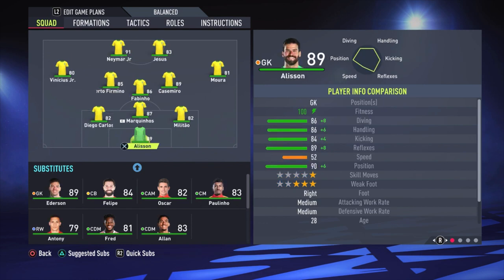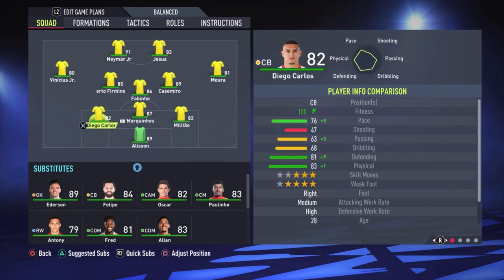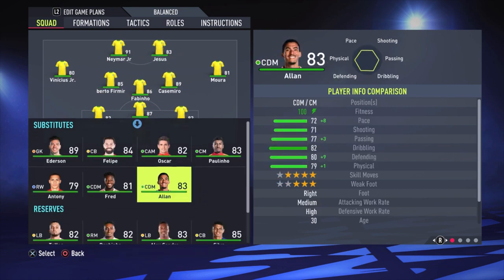Now I'll show the formation I like to play with Brazil. I've only tested it in offline modes, played against a friend, and it did an amazing job. The formation is the 3-1-4-2. Alisson is the goalkeeper. The three center-backs are Militao, Marquinhos, and Diego Carlos. The one defensive midfielder is Fabinho. Casemiro and Roberto Firmino are the central midfielders. On the right side is Moura, on the left Vinicius Jr.